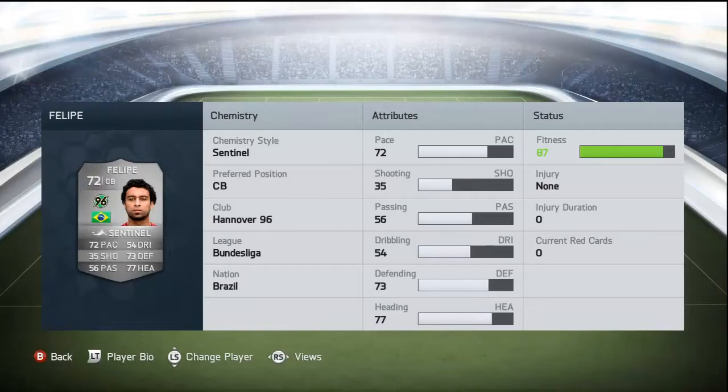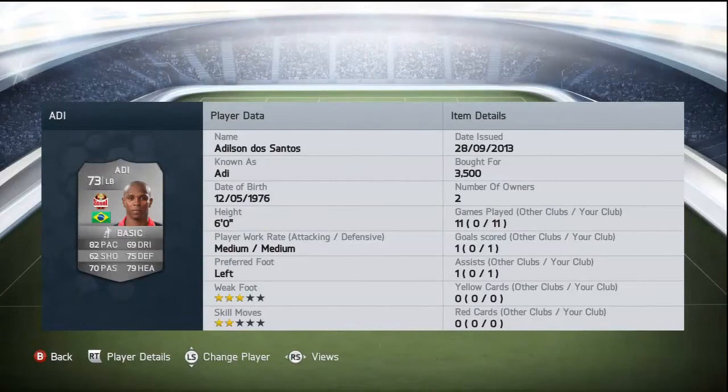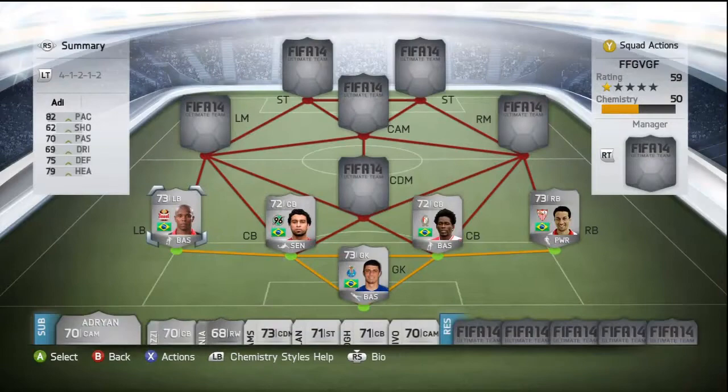Moving on to the left back, we have a silver 73-rated player — de Santos. He's got 3-star weak foot and 2-star skills, bought for 3,500 coins. He's got 82 pace, 62 shooting, 70 passing, 69 dribbling, 75 defending, and 79 heading. He's the most favourite left back to use in the game for a Brazilian squad, and so far I've used him he's been quite good.